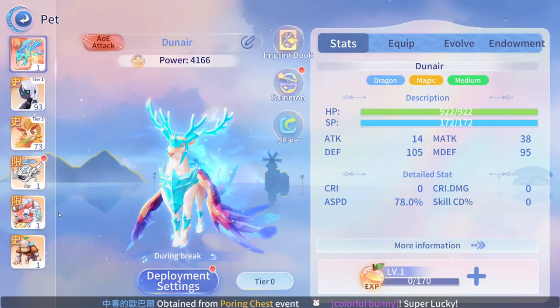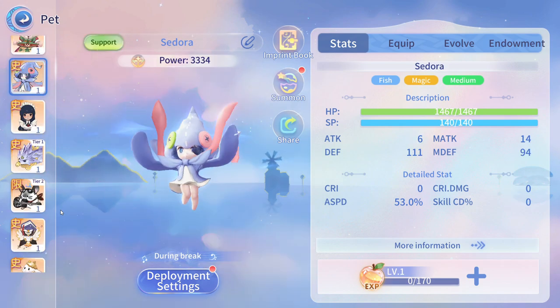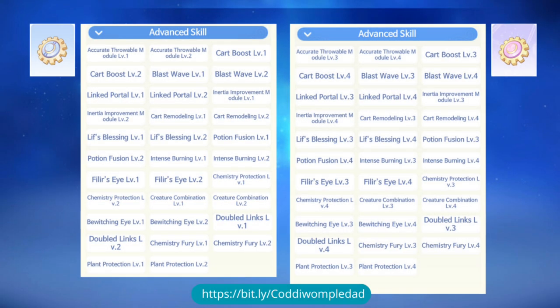For the pets, you can go for Dunel, Earthlord, Squidgett, and Millie. Here's the full list of pets that you can get for Creator.